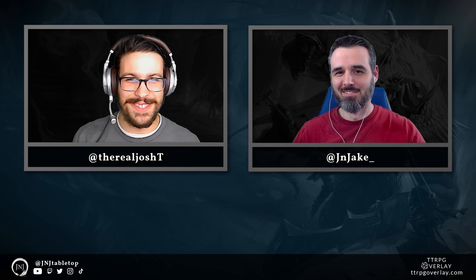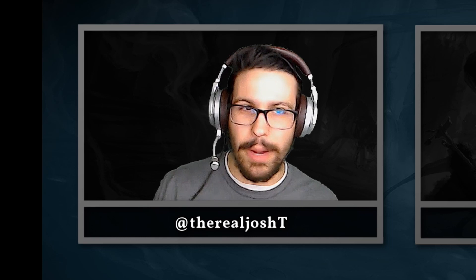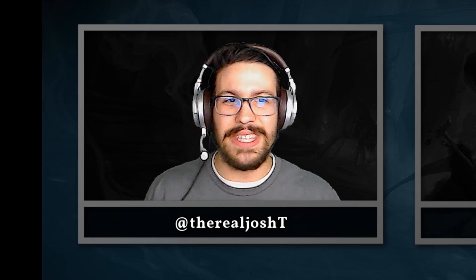Welcome for real to the final video in this Dragon of Ice Spire Peak series. I'm excited to talk about this Cryovane fight, and more specifically, some of the changes that Jake had made to make this fight more epic. Right off the bat, Cryovane - Young White Dragon - that's a CR6. Typically they don't have a lot of the things that make dragons awesome in D&D. Like, they don't usually have all these cool lair actions and things like that that make dragon battles memorable and epic.